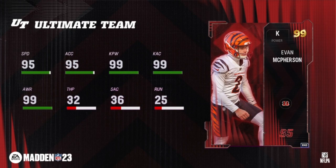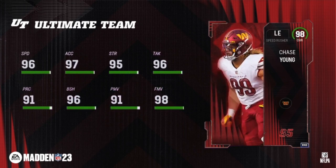Chase Young getting to 98 overall. Chase Young's starting overall is going to be the 96 overall version. You can use two collectibles to upgrade him to a 98. Abilities on Chase Young: No Outsiders zero AP, Edge Threat Elite zero AP, Under Pressure zero AP, Double or Nothing zero AP — again double zero AP abilities.